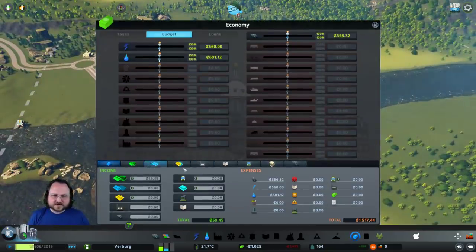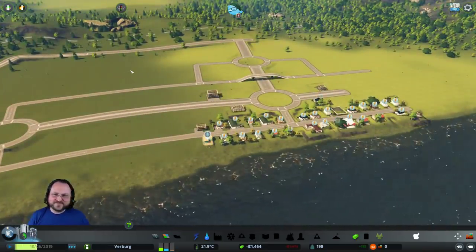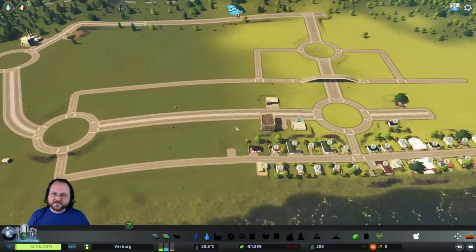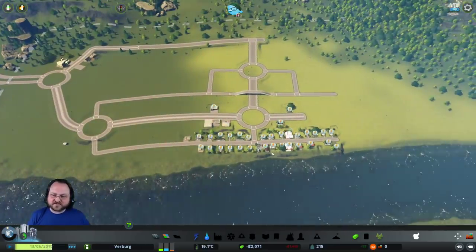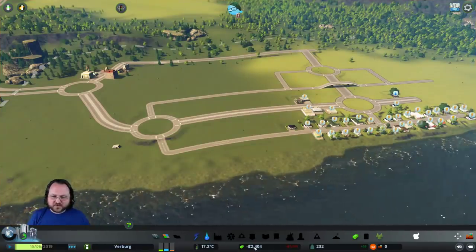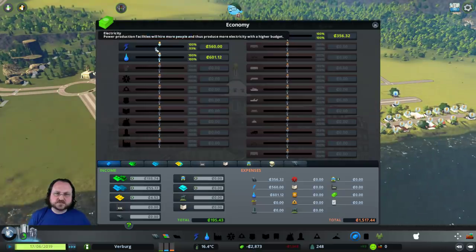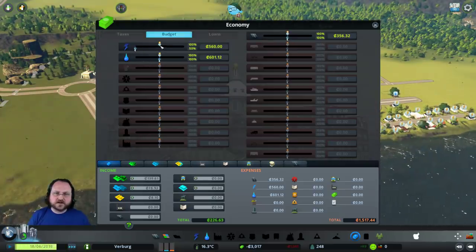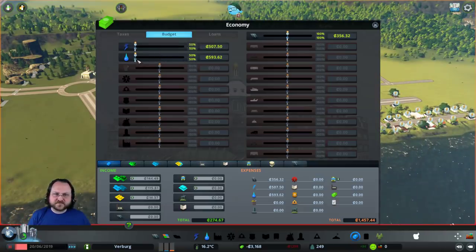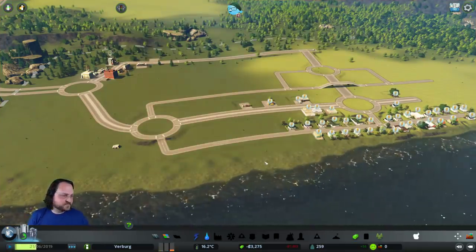If you hit minus ten thousand bucks you get fifty thousand bucks given to you - I'm pretty sure - because I don't think we can take out loans yet. Although if we just hit the next population level which is 420, even from the buildings we might have enough people move in. Lower budgets is not a bad idea, or we don't really get budget control right now.